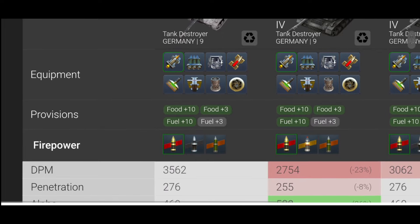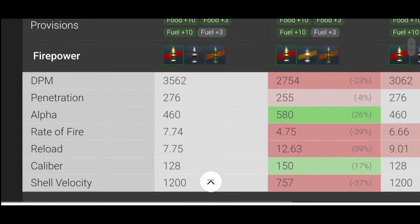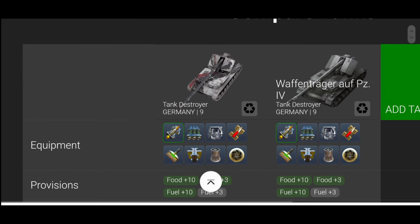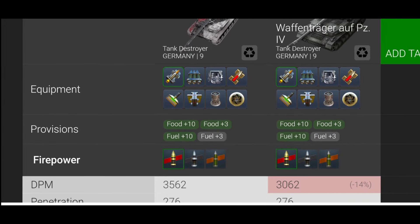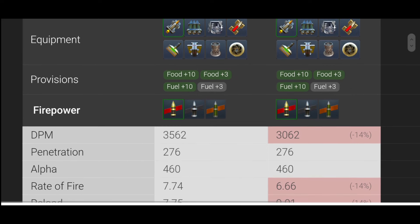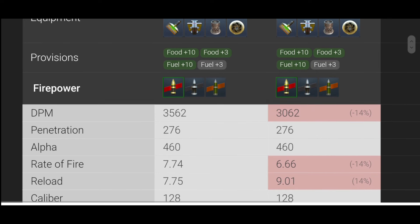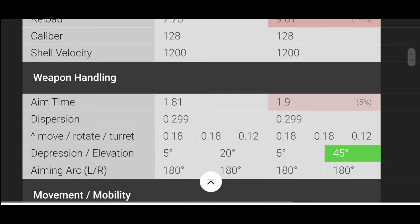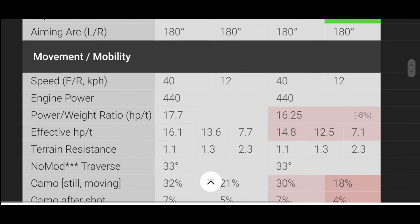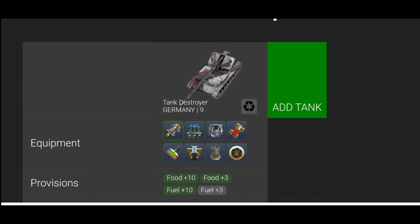Comparing both tanks using the 128mm gun, I would go with the Ritter because of the DPM, penetration, rate of fire, and shell velocity. The Waffle does have a 128mm as well, but there is a big difference — you're looking at 500 DPM short on the Waffle, the reload is almost a second and a half better for the Ritter, aim time is better for the Ritter, and gun depression is the same. Everything else is very similar.